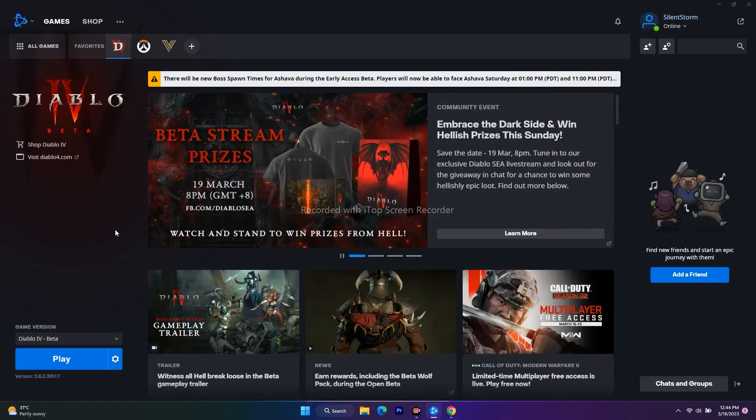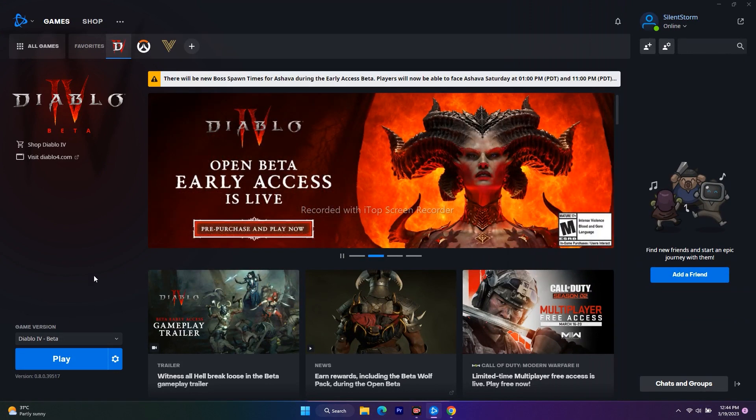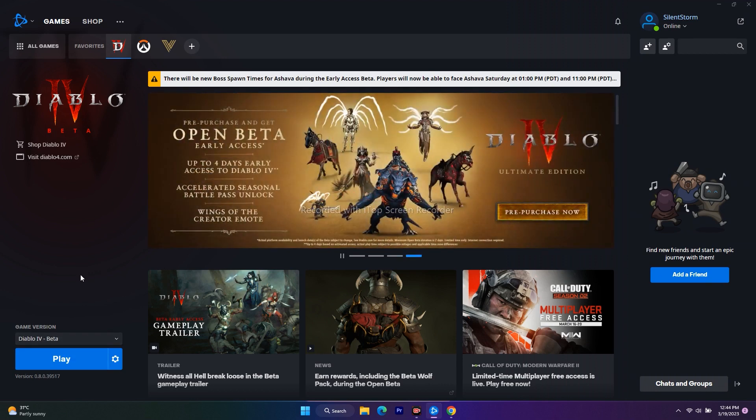The next fix is to launch the game while pressing Alt and Tab on the keyboard at the same time you click the Play button. This did work for many users as confirmed in forums and on Reddit, with many users mentioning this trick. Just press Alt and Tab altogether while clicking Play.